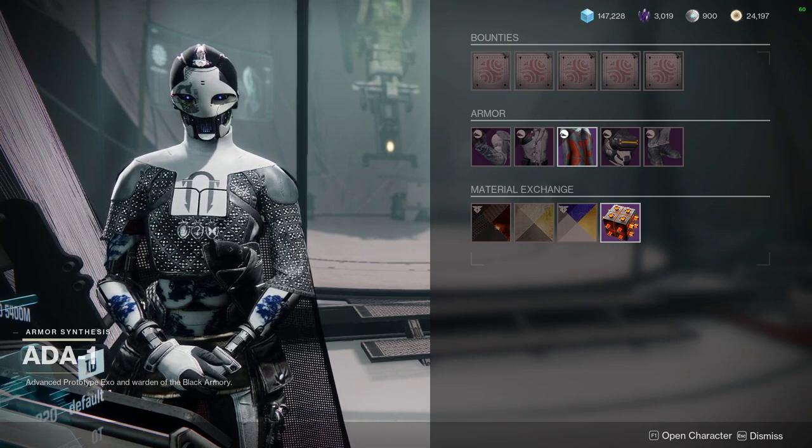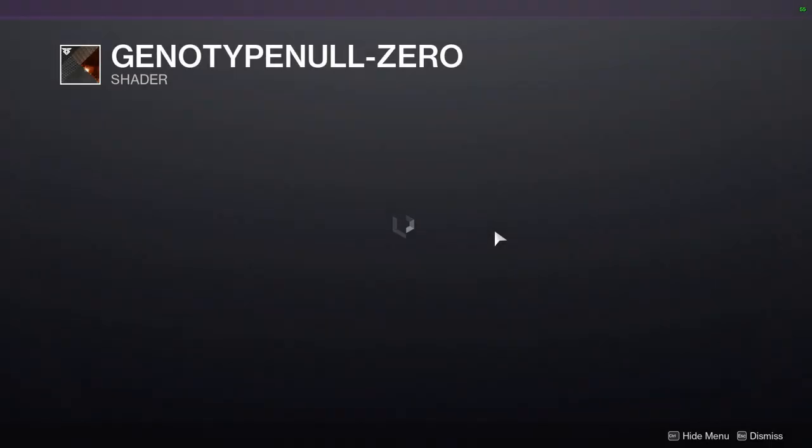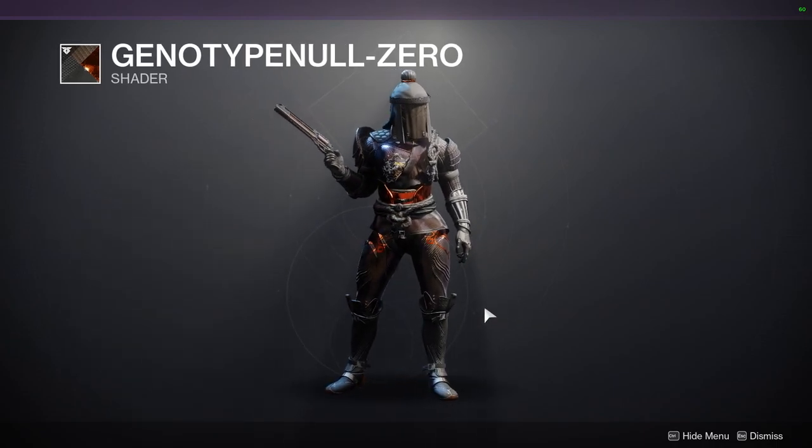I appreciate you guys watching the content, I really do. Other than that, let's get into it. So to start off, we're going to be looking at the first shader: Genotype 0. This is from the Escalation Protocol activity from Warmind, the DLC. And yeah, this is a really good shader.